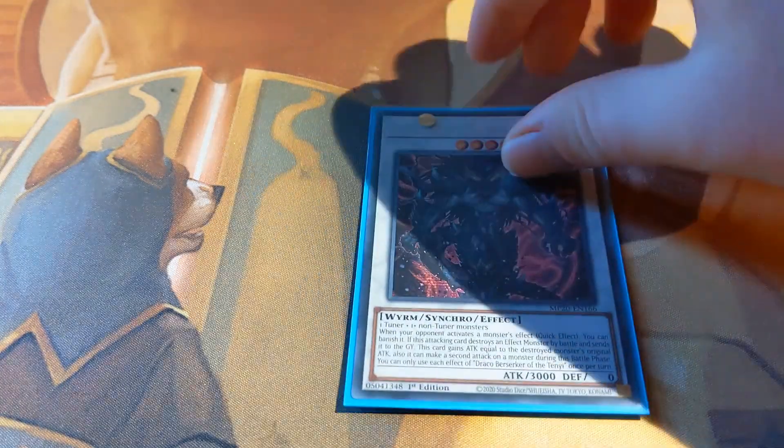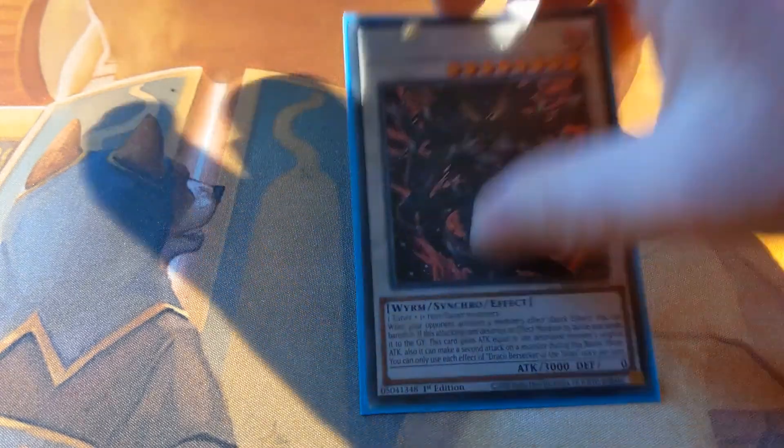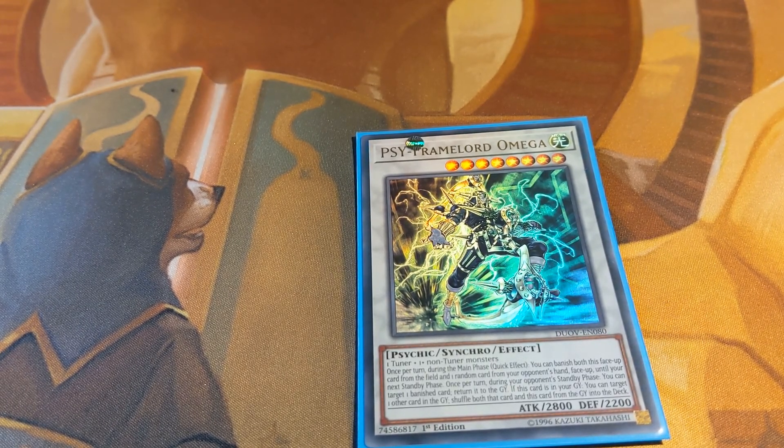Now we get onto the synchros. We've got one Draco Berserker of the Tenyi. This is an absolute OTK machine — essentially the deck's Borreload Savage Sword. If it destroys a monster by battle it gains attack equal to that monster's original attack and can then make a second attack. When your opponent activates a monster effect you can banish that monster. One Sci-Frame Lord Omega — ripping cards out of your opponent's hand is really good, and returning your banished cards to the graveyard is really useful. Sometimes you're made to go first so you can make this; it's also a really disruptive 2800-attack monster that's hard to get rid of.